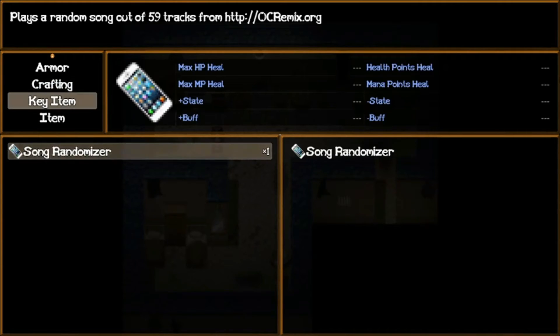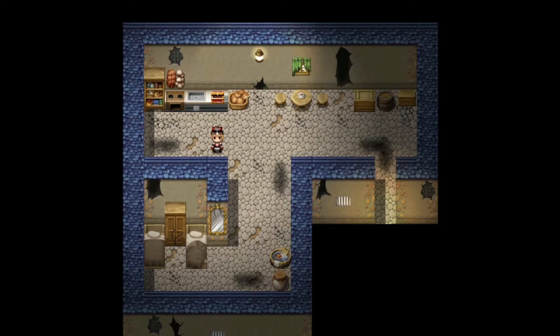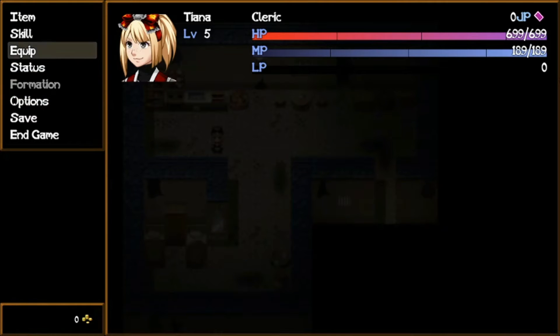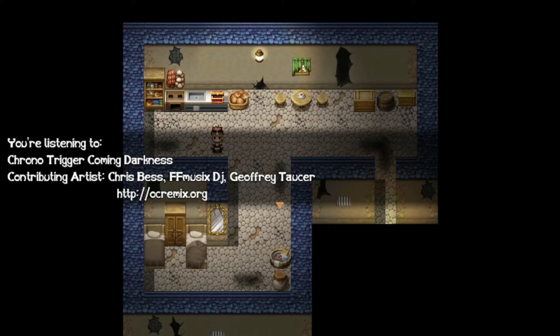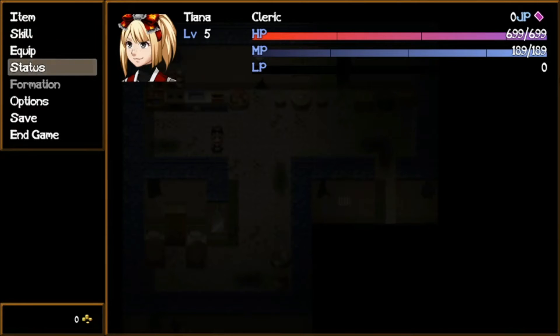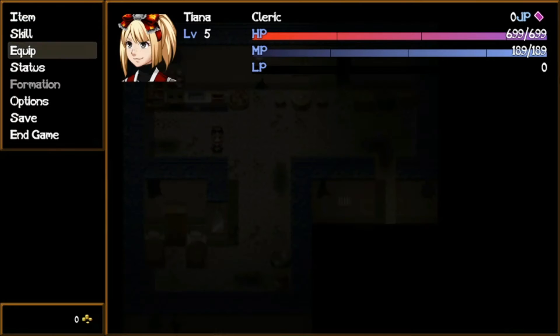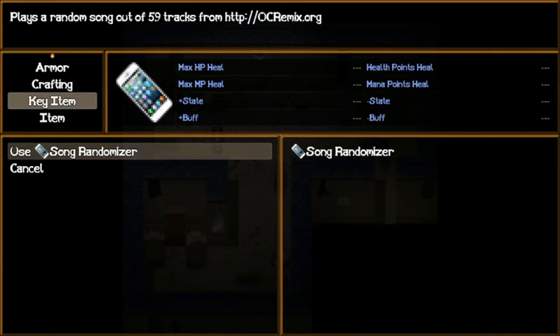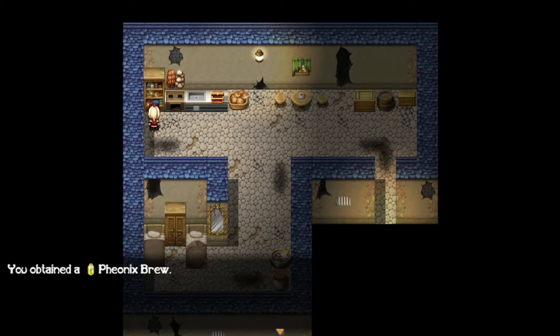Oh wow — Final Fantasy 6 music! Am I going to get copyright struck for this? Let me change it. Chrono Trigger — fine, I'll stick with this one for now. I'd like a jukebox — I'd like it if he actually gave me a choice of say 6 songs I could pick. But then again it wouldn't be a randomiser. You obtained a Phoenix Brew. Nothing in the sink, no washing up needs to be done. Can I finish my tea? You obtained three silver ingots. You obtained strong juice.